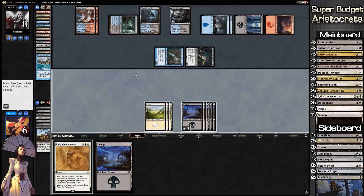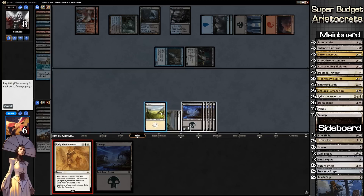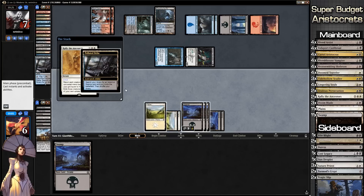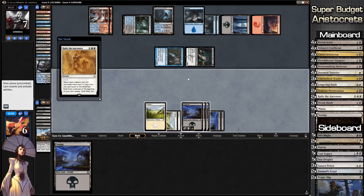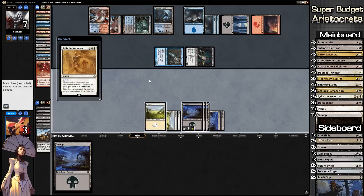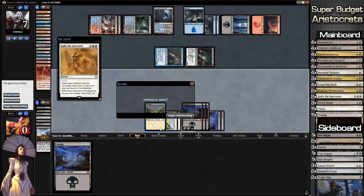What do I think? We're going to Rally the Ancestors for two, which will bring all our stuff out of the graveyard. If he Cryptics it we're going to scoop. I should have done this on his turn after he attacked so we could have blocked. He has Cryptic on his turn anyways — or he's just bolting us. Double bolt — there we go. We go to sideboard.